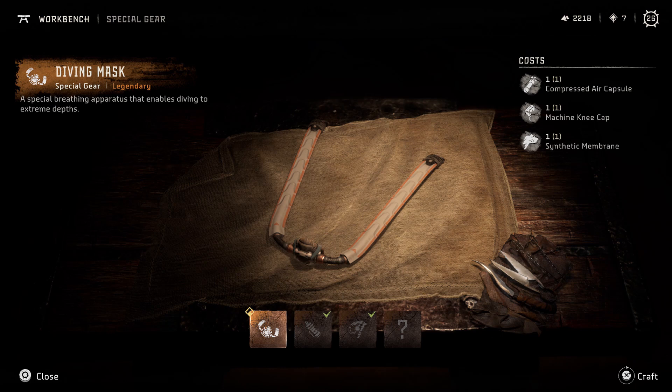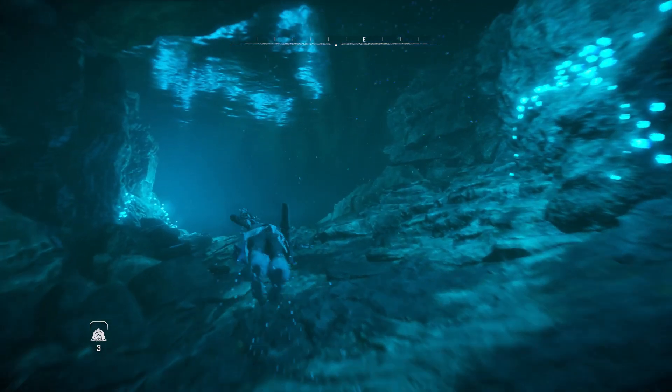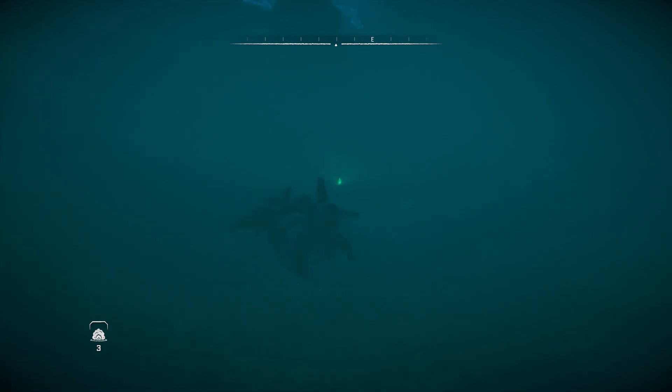The third piece of gear we receive is the Diving gear, which allows Aloy to breathe underwater indefinitely. You'll receive this during the Poseidon quest. Once you have it, you'll be able to explore sunken depths and never have to worry about drowning again.